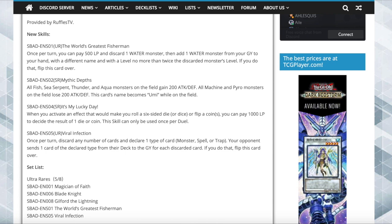Moving on to rarities — the confirmed ultra rares so far: Magician of Faith (makes sense), Blade Knight (makes sense), Gilford the Lightning (super sense), The World's Greatest Fisherman (really cool card), and Viral Infection. According to Yugipedia the other three ultra rares are Levia Dragon Daedalus, The Forceful Sentry, and Sonic Bird. Checkpoint could be really good, Levia is obviously really good, and Sonic Bird is what's going to make Relinquished tier 0.5. We'll have an off-rarity situation with Senju being super and Sonic being ultra, but hey — let's make it ultra, screw it.